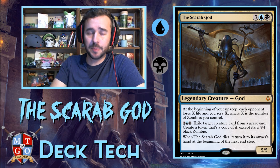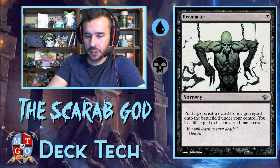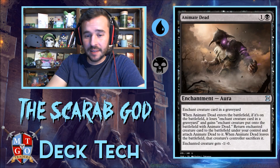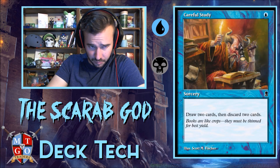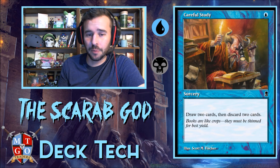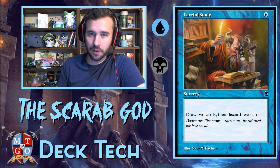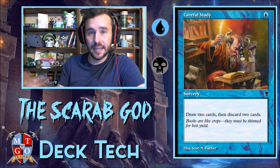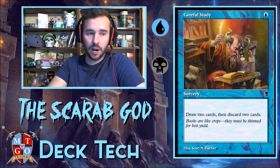I'm going to highlight some of the reanimator spells we're running. We have the classic Re-Animate — put target creature card from a graveyard onto the battlefield under your control; you lose life equal to its converted mana cost. Same thing with Animate Dead — it gets minus one, minus zero, but it's an enchantment. Outside of actual reanimation spells, we're running a lot of spells like Careful Study — one blue mana, draw two cards, discard two cards. It's a good way to dig for lands and dump reanimator targets into the graveyard to bring back with the Scarab God.